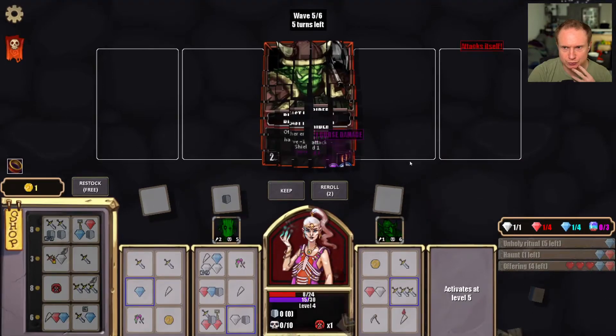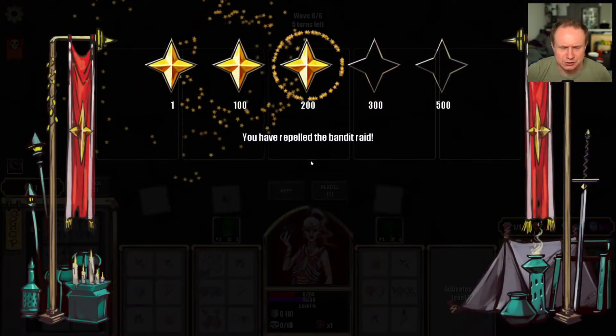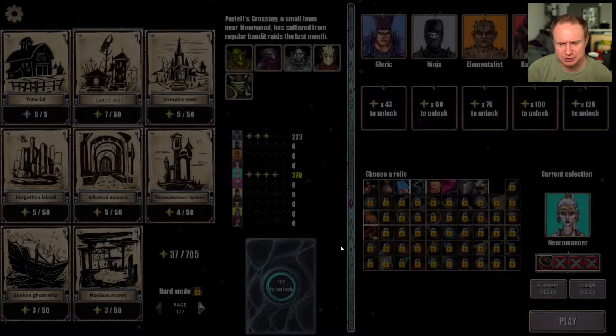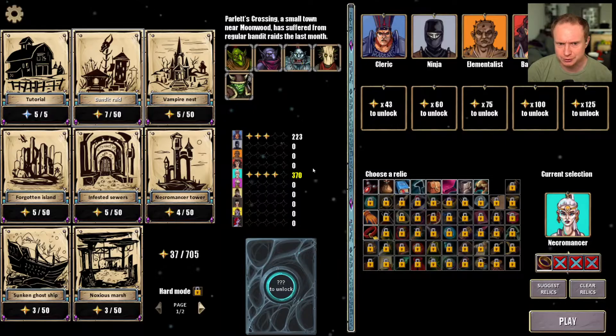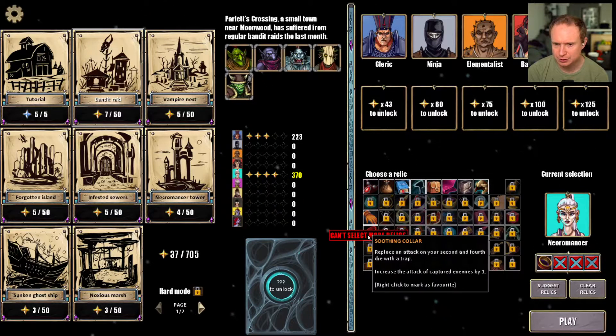Okay, right now the goblin wizard feels more dangerous. So that was not great — there's clearly some dynamics to the necromancer that I don't fully understand. The necromancer can summon the undead and raise enemies. Sacrifice captured enemy — that's the gain gold thing.